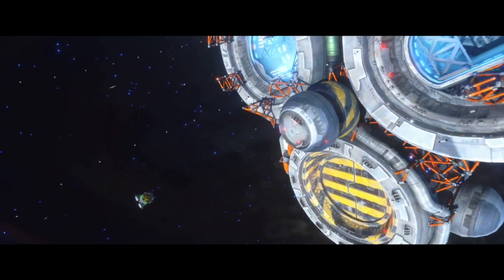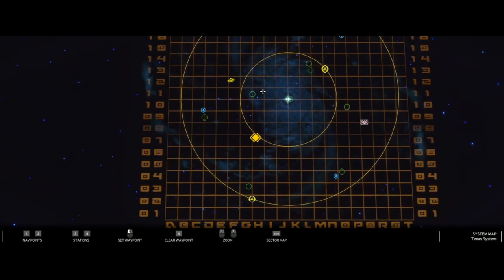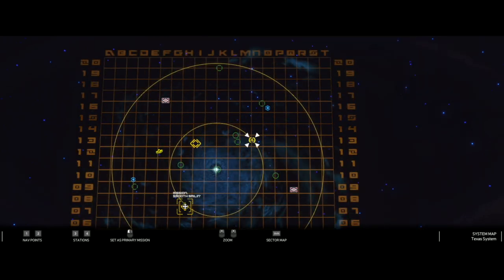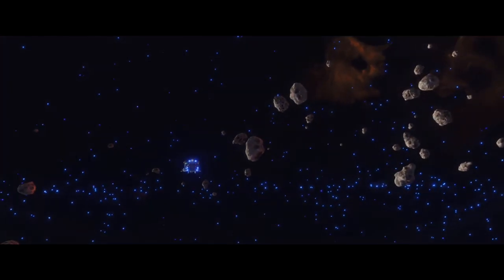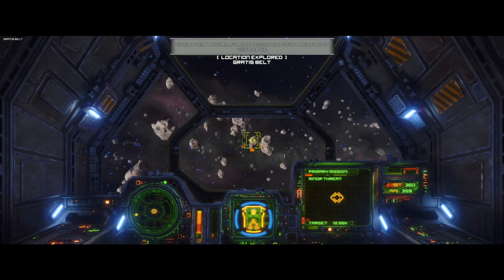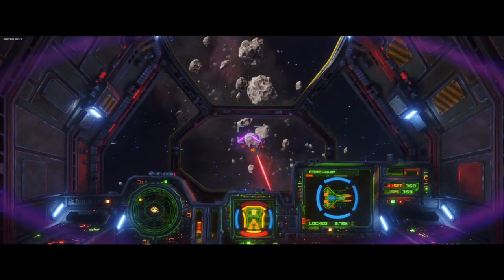That quick stop was just to drop off some cargo that we had — we made some extra money over there. Now we're going to move on to the mission with Richter, and I'm going to be quiet for this mission because you've got to hear it for yourself. This mission drove me insane because you're supposed to trust this guy and he's the least trusting person out there. You're being brought out into the deep black where your life is really in this man's hands.